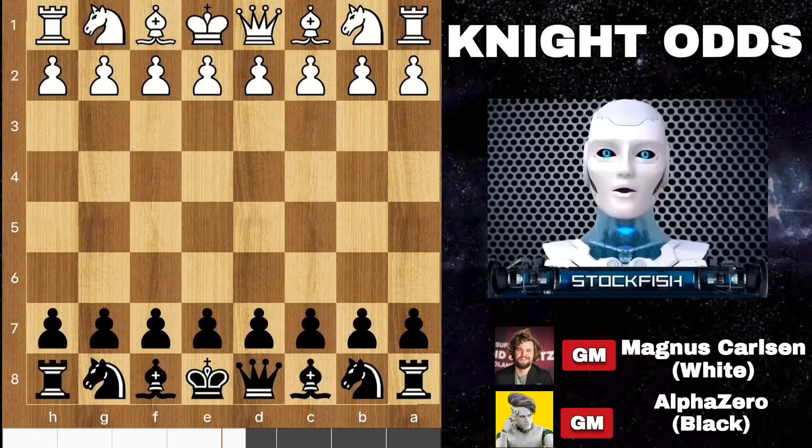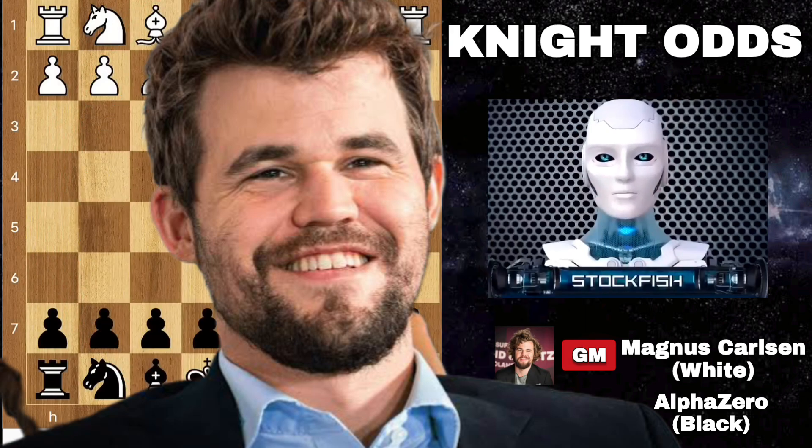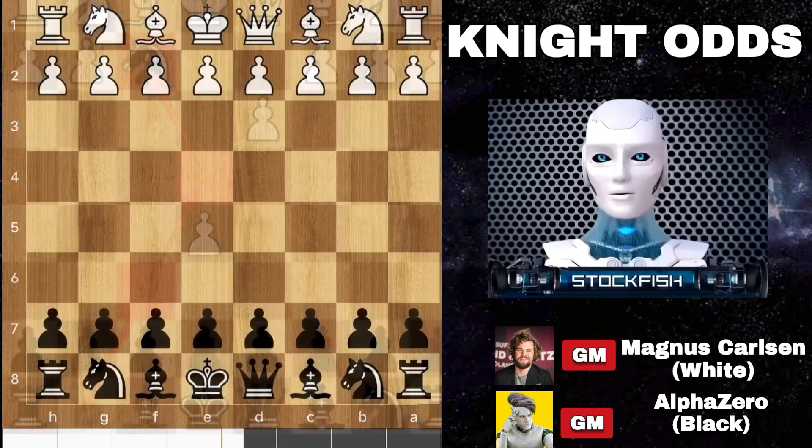Chess friends, how are you? Today I will show you another brilliant game of AlphaZero and Magnus. Here Alpha sacrificed his knight in the opening against Magnus to make the game crazy. Let's go.